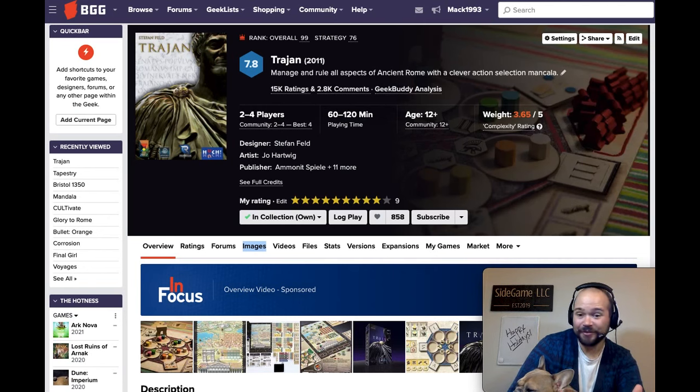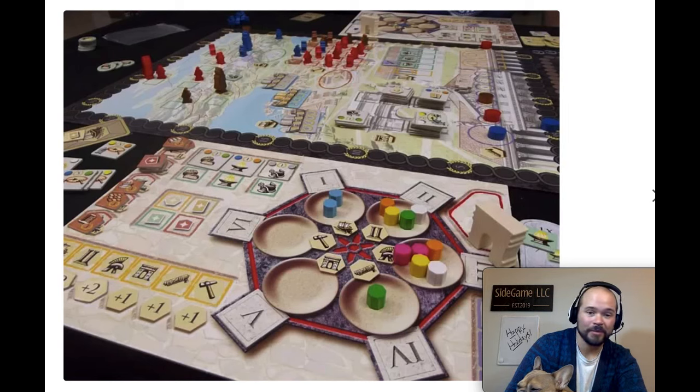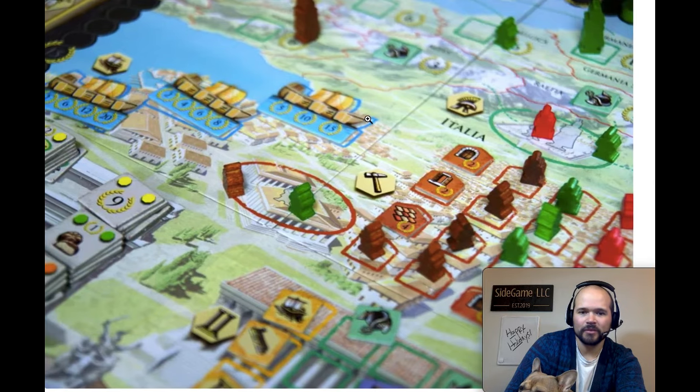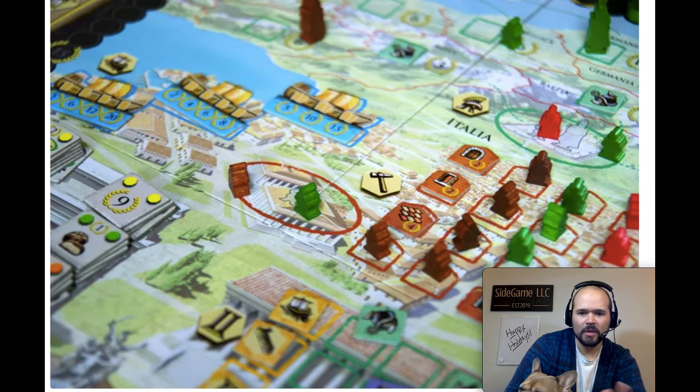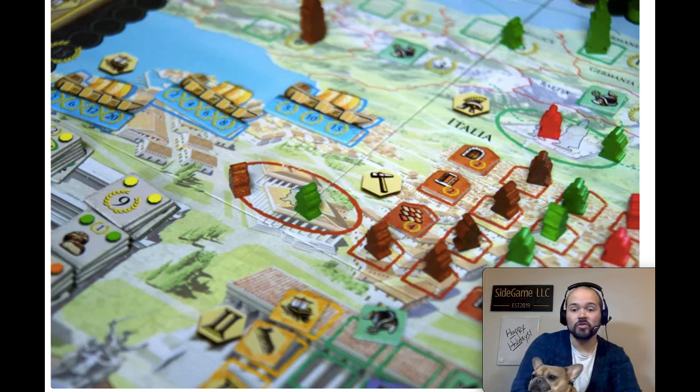Up next we have Trajan, a wonderful game by Stefan Feld, and I can see why it is so well loved. This is a Mancala-style game where on your turn you pick a group of tokens, pass them around your board in a circular fashion, and wherever you land, that's the action you get. There are tiles you can trade in for special abilities if you have matching colors. You can get bonus action tiles, demand tiles, send out soldiers to explore, take out architecture buildings, or do trades by trading goods. The game is really smooth in its systems — every path is viable and important.